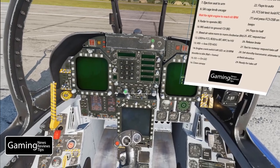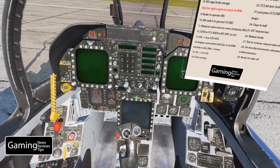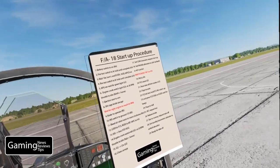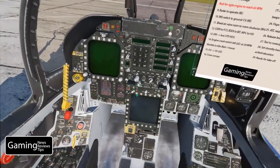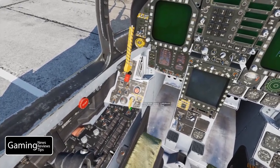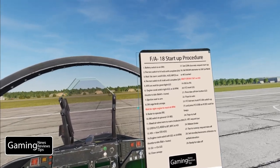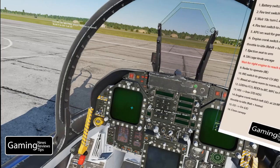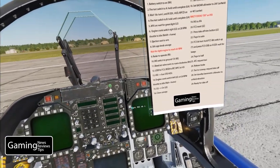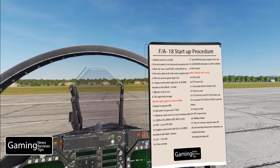I'm turning on the left and right DDI, the HUD, and then the MPCD. We'll also press backspace to move the control stick out of the way. Now 10 seconds have transpired so we do fire test B with left mouse button. Engine fire right, APU fire — our gauges and warning lights are coming on showing it's all working — lead air left, lead air right.